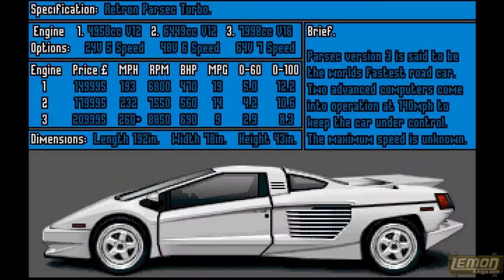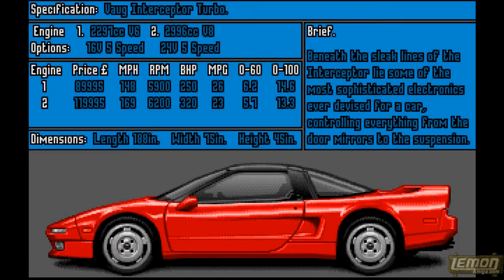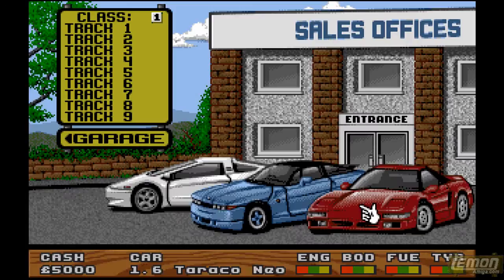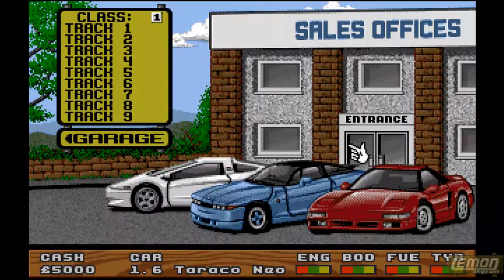From here, we can click on the three cars available in the game. The highest class is the Retron Parsec Turbo, and the medium class is the Vogue Interceptor Turbo. But unfortunately, we start with the slowest car in the game, the Toraco Neuroder. This is the car that we start from, but luckily we can buy extra cars from the sales shop.